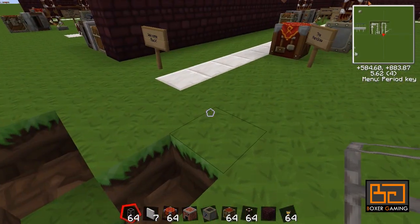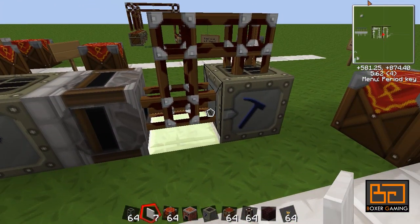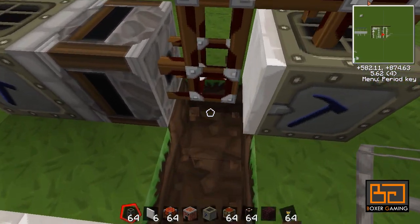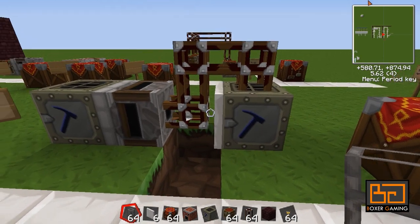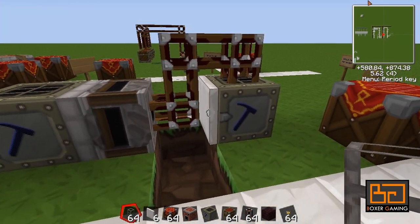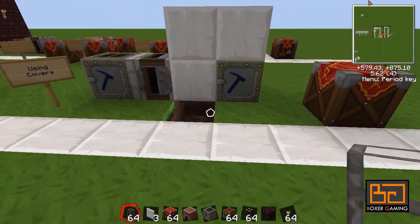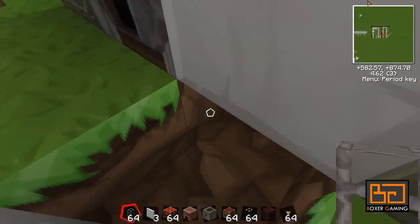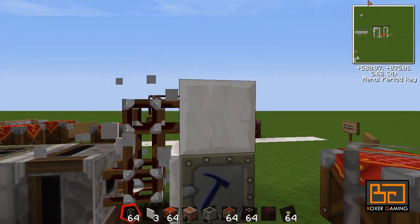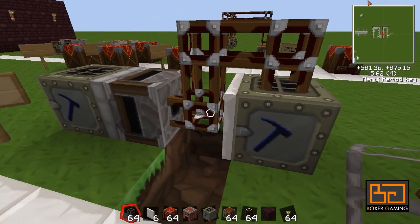So Industrial Craft and BuildCraft are not optimized for this, but RedPower is. If we use a cover and place it next to the macerator, it actually blocks the pipe from going on. The tube and the cover are on the same block space — you can't do that with BuildCraft pipes. So you can make really compact stuff, block off absolutely everything, and even hide your pipes from view. It looks amazing.